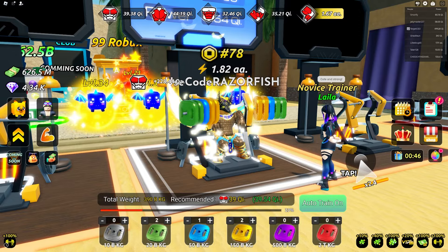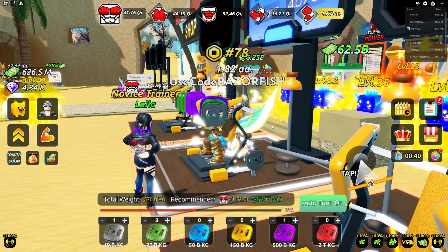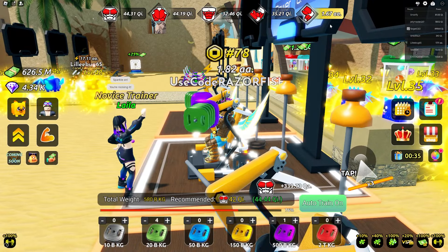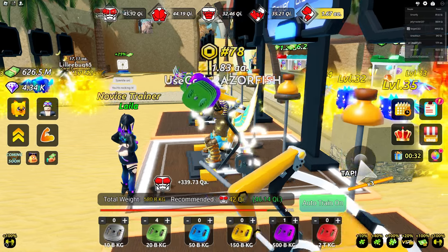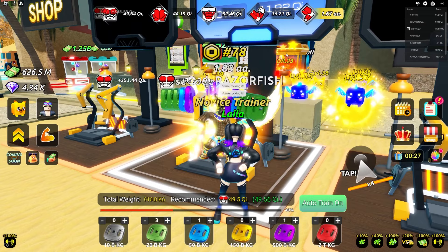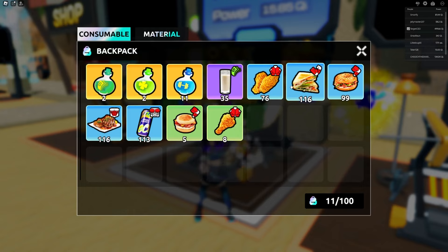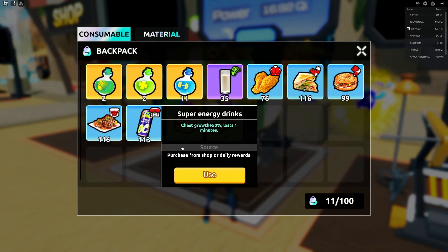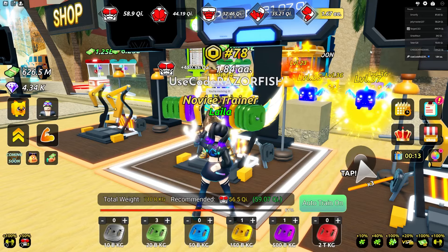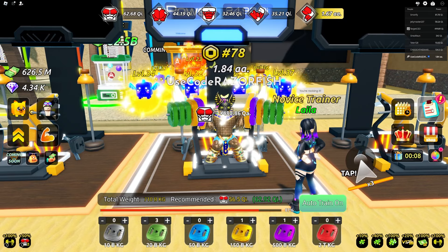I think you can grind everything else with only 30 qi at least. Wait - I'm not in World 5, I thought I was, I'm so dumb. I'll grind all this now. My leg strength can go grind in World 5 but I don't want to do that because I want to grind everything else to get more ascends. It's always leg strength that's so easy to grind. Going for chest strength and everything else now.